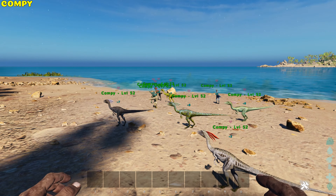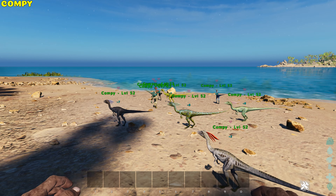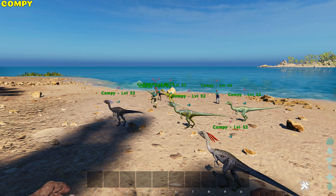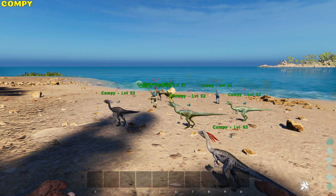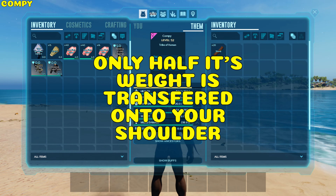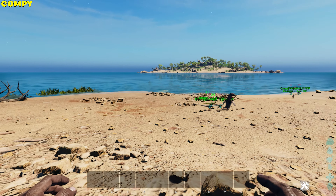Compy. Compies gain a pack boost of +1 when 2 or more are together, going all the way up to +8 in a group of 9 or more. They receive an extra 10% melee damage and damage reduction per pack member. Only half their weight is put onto your shoulder, so you can carry extra weight. They can swarm thatched structures and small dinos with ease.